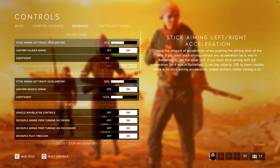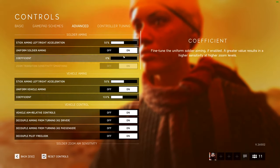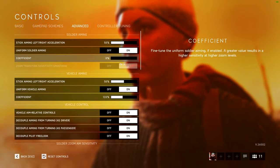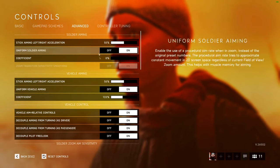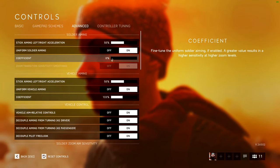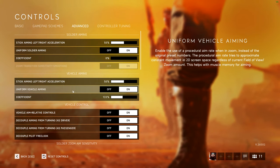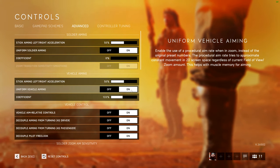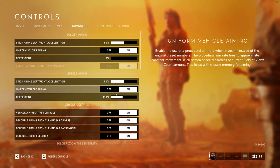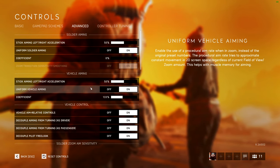Here are my uniform soldier aiming settings: I have it on and the coefficient is at 0%. I made a video on this but a lot of people found it improved their aim. This is basically focal length scaling at 0%. For vehicle aiming, I've been messing around with uniform vehicle aiming on, but it doesn't feel the same as uniform soldier aiming at 0%, so I've been running on default settings at 133 and it feels pretty good.